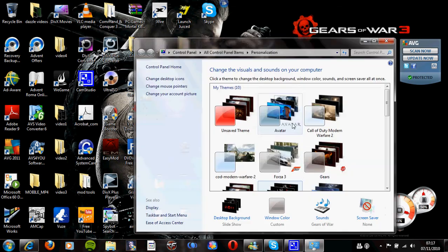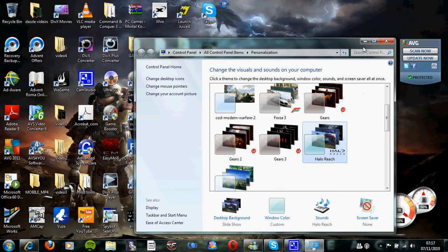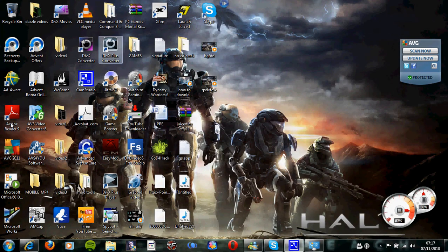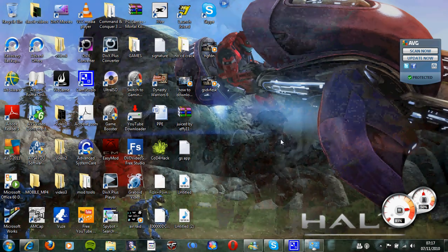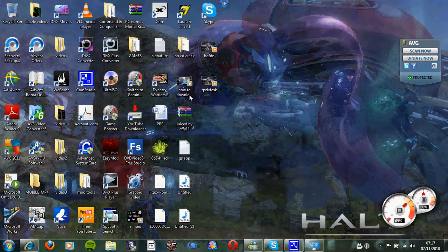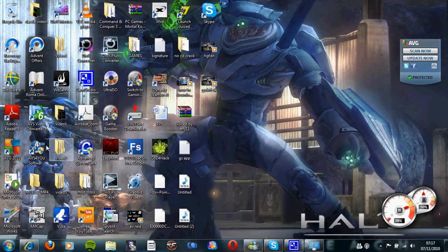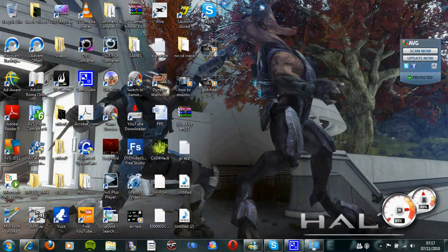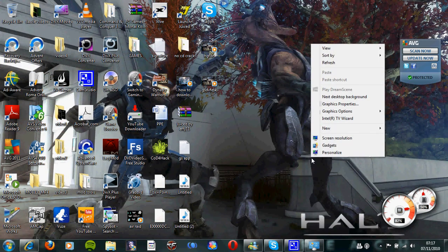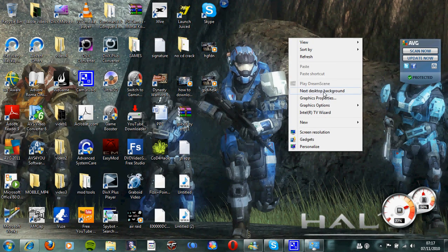Now we're going to have the Halo Reach theme. This is the Halo Reach game — you start with the Halo Reach game's cover. You won't believe how many desktop backgrounds are in this one. There's a Hunter and the next shot. This is a multiplayer one. This is an assassination on a Jackal. This is a miracle team shot.